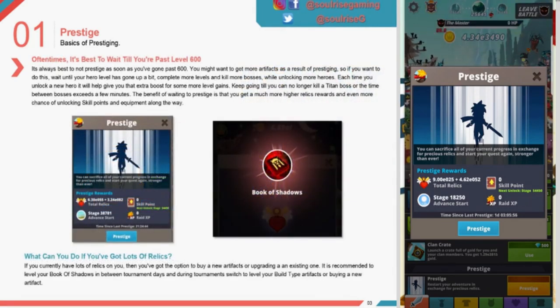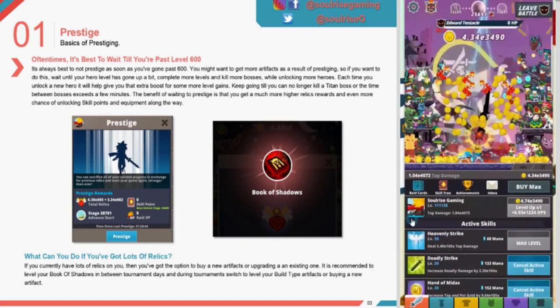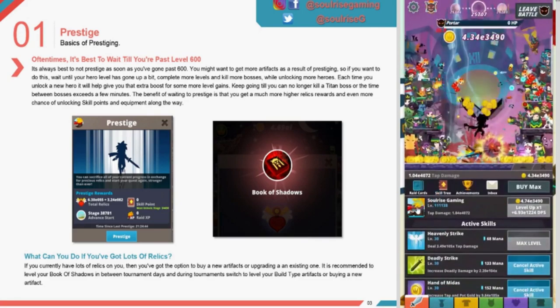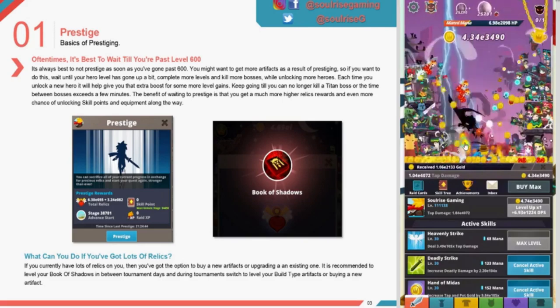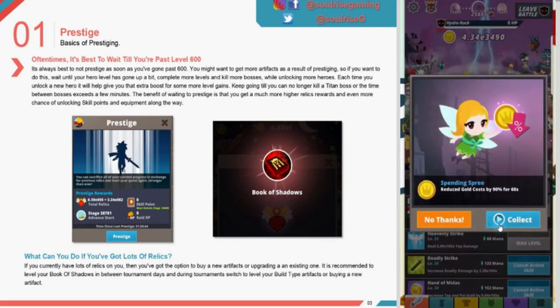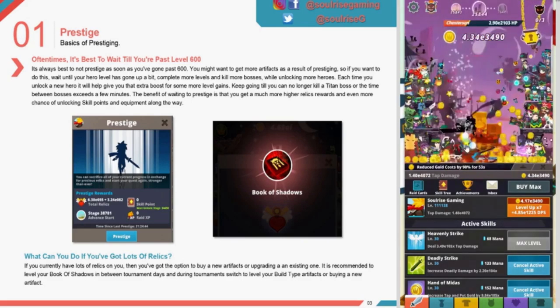It's often best to wait until you've passed level 600 rather than prestige immediately. You might want to get more artifacts as a result of prestiging. Wait until your hero level has gone up a bit — complete more levels and kill more bosses. This will unlock more heroes, giving you more pushing power to reach more stages. Each new hero gives you an extra boost. Keep going until you can no longer kill a titan boss or the time between bosses exceeds a few minutes. Waiting to prestige means you get much higher relics as a reward and a better chance of unlocking skill points and other equipment along the way.